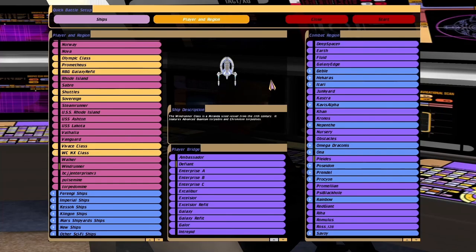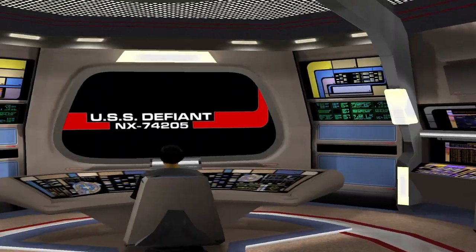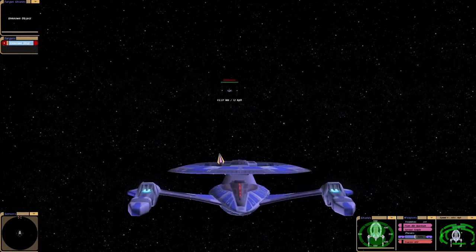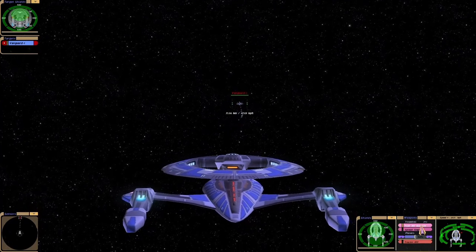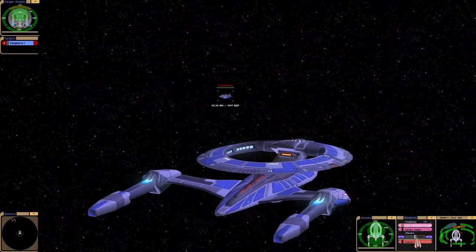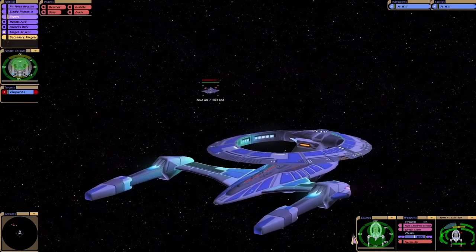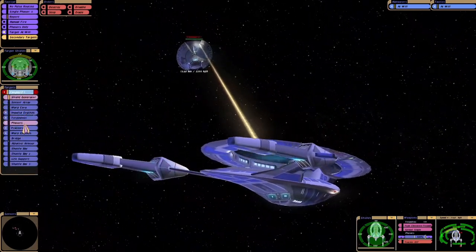Hey guys, Retro Badger here. In this video I've got a new ship called Windrunner and I'm going to put it up against the Vanguard. It's a very strange looking ship this. It's got some interesting weaponry though — we've got advanced quantum torpedoes and chronoton torpedoes, and also some sort of new type of phaser.